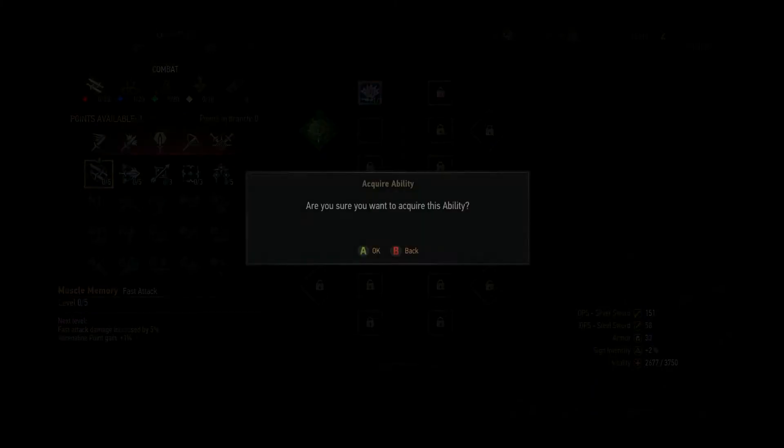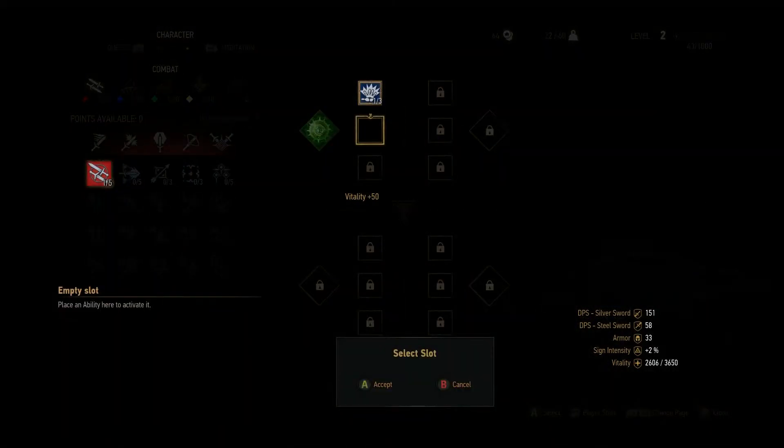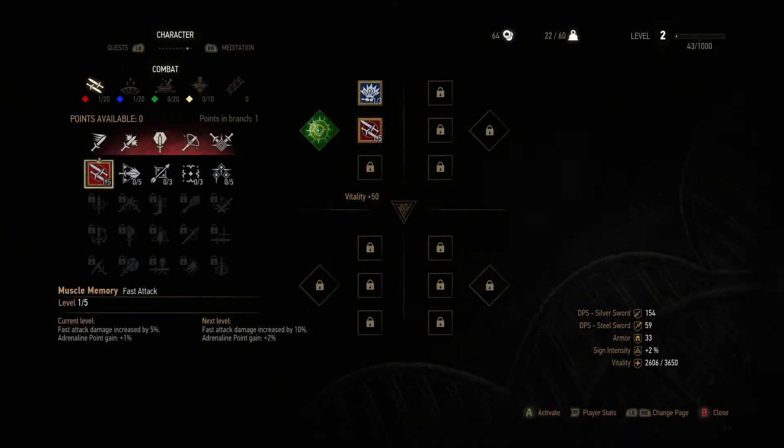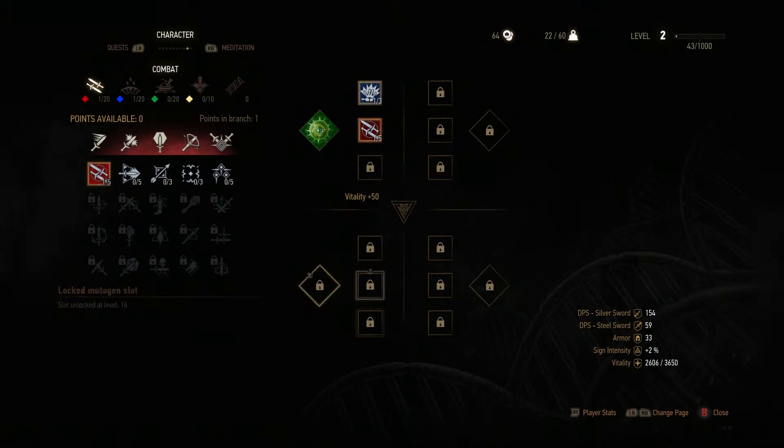Let's buff up our quick attack — I use that a lot. You have to equip all these abilities you purchase as well; if it's not equipped it won't do any good. And then as you go through, you unlock more by leveling up. Looks like the max level might be 30.